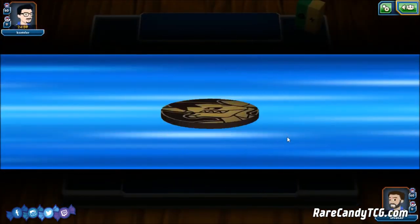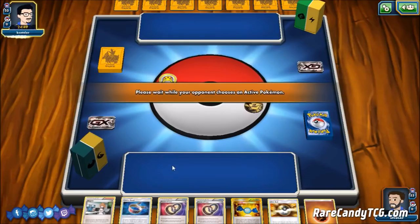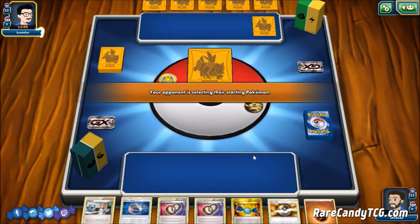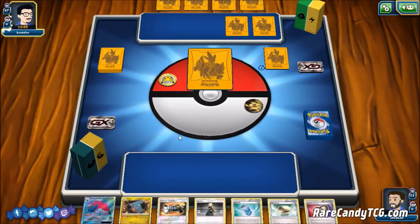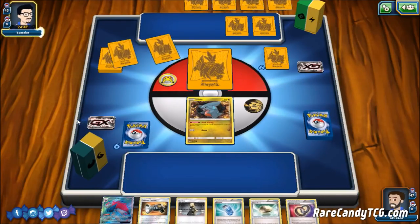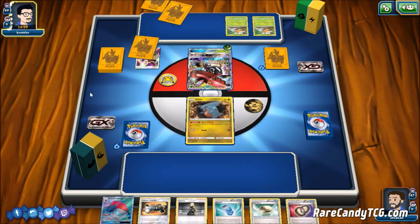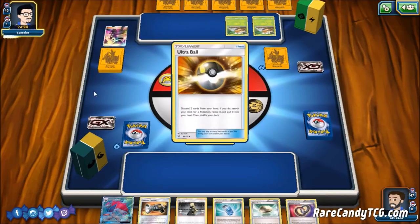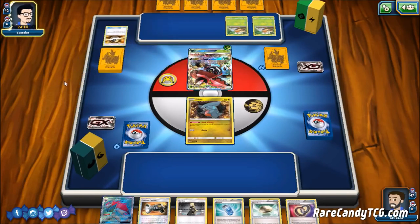We have a game here. We lose the coin flip, which is always not the most fun. Our opponent has Tapu Koko sleeves and a Grass and Lightning deck box, so I'm going to guess this is probably Tapu Bulu Vikavolt. If that's actually the case — and it is — we might be in some trouble, because Tapu Bulu can fairly easily one-shot our Zoroarks with a Choice Band, whereas we have to two-shot them. This might be a matchup where Garchomp in particular comes in handy.